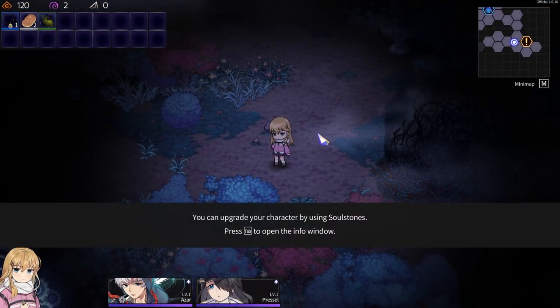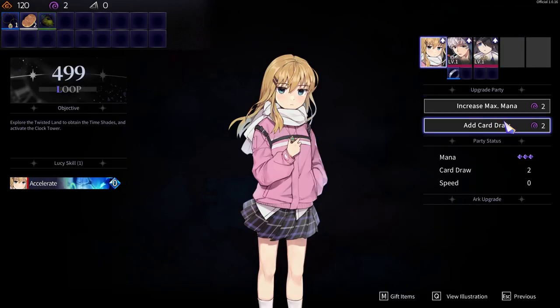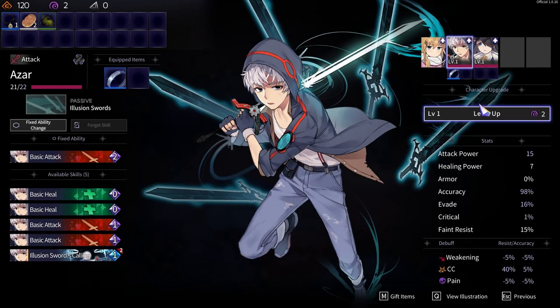You can upgrade your character by using soul stones — press tab. Add card draw — ooh, that sounds good. Max mana. So more things or more cards. Power — more cards.